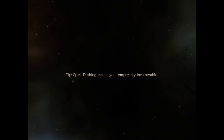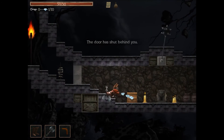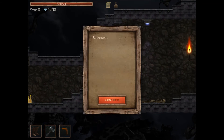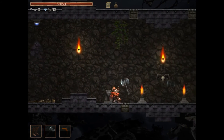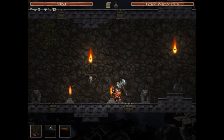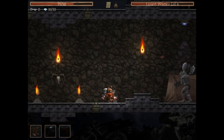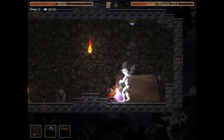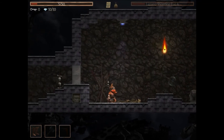We'll do one more stage. Spirit dashing makes you temporarily invulnerable, which is going to be important because I think we're about to face our first boss. A boss enemy announces itself — I attempted to use the dash invulnerability to get through safely, but I actually died. Maybe it wasn't quite the easy boss fight I thought it was.